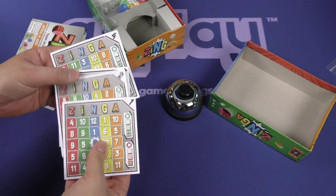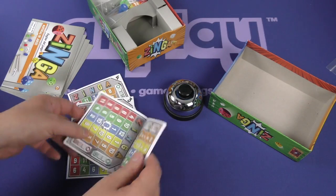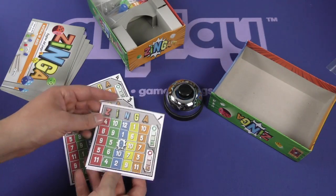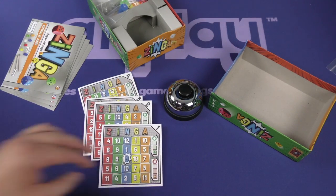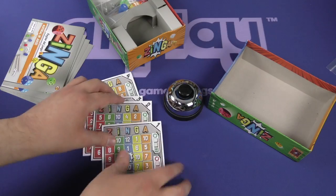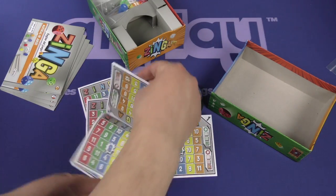Got pads here for different player counts. These are the same sheet front and back. So if you're one, you'll always have the 10 in the top right corner, it looks like. And then you have different numbers depending on what sheet you are — front and back is going to be the same.